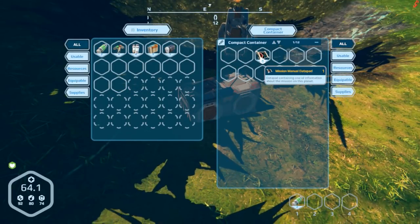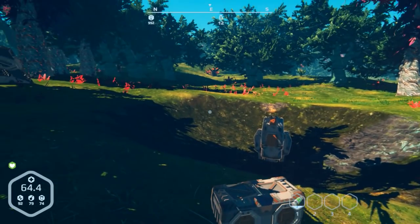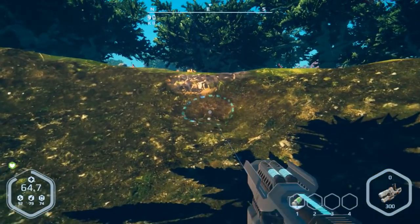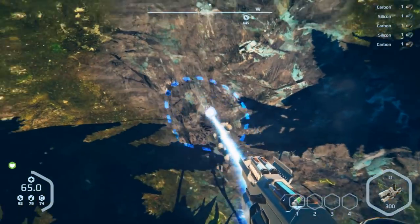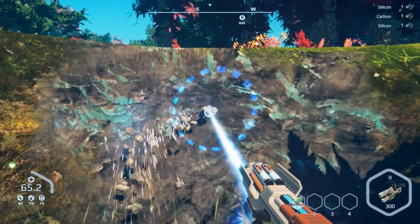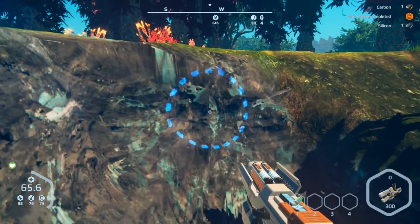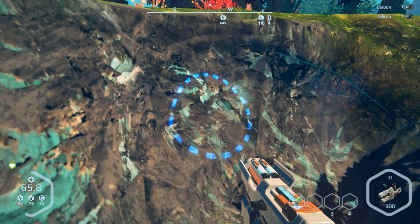One of the things I was actually missing about the survival aspect was the whole automation grindiness of resource collecting. Now we have the water pumps and the selectable miners which makes resource gathering a lot easier. The only thing I do have to watch out for is paying attention to my food, thirst, and my battery of course.